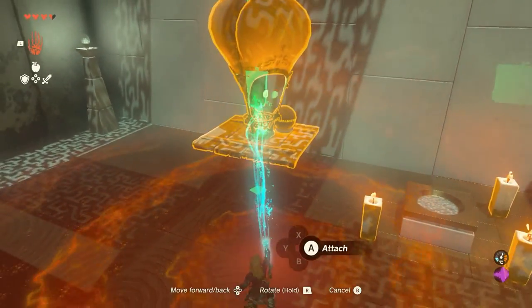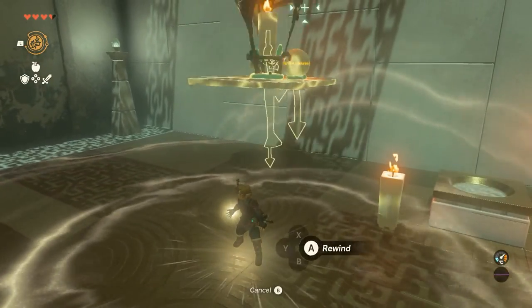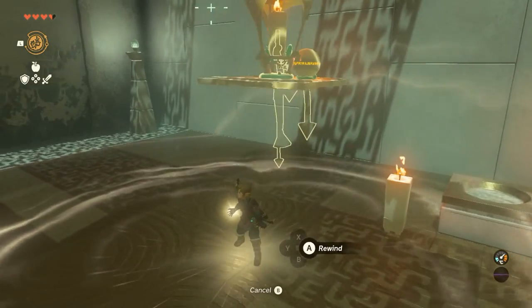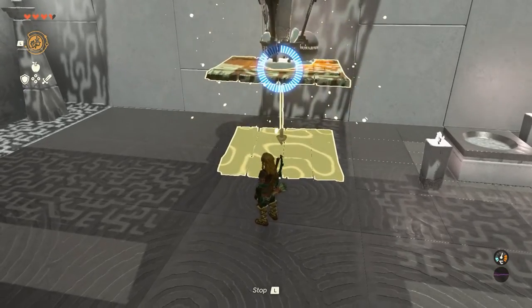That way it doesn't roll off, because if it's not attached to something it is still physics-based so it can still roll off. It's not immune even if it's attached — things can tilt and stuff — but it's a lot safer. Again, if it starts to escape before you're able to jump on it, all you've got to do is use the rewind time ability, bring it back down, jump on it and you're good to go.